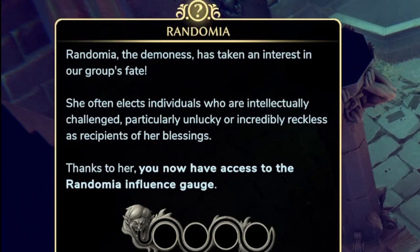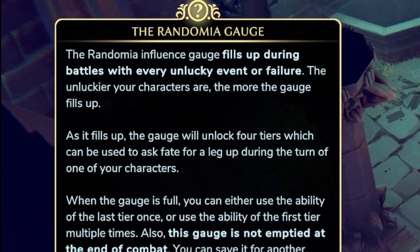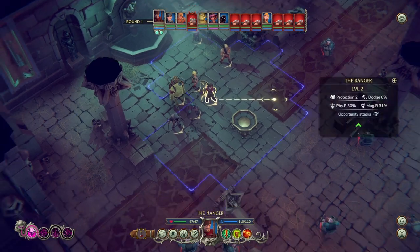Randomia the demoness has taken an interest in our group's fate. Thanks to her we have access to the Randomia influence gauge. The unluckier your characters are, the more the gauge fills up. As it fills, it unlocks four tiers which can be used to ask fate for a leg up during one of your characters' turns — so as a character becomes unlucky, they get a kind of random boon.